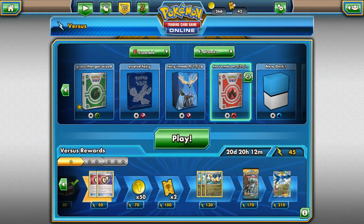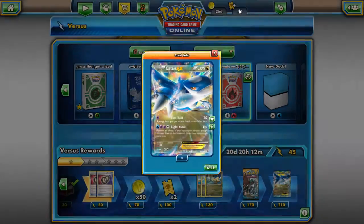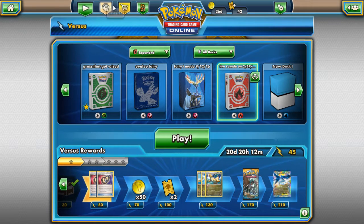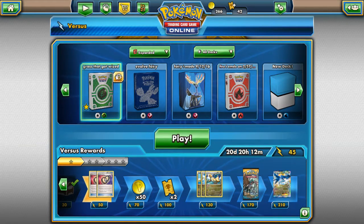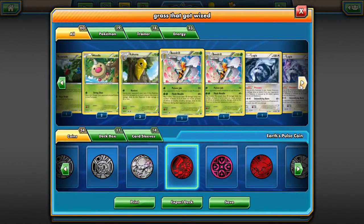I also got asked by players how to get more cards to build viable decks — expanded, legacy, or standard. If you look at the cards I just opened, some might seem nice but this is honestly a horrible deck. Out of all these cards, there are only about six I'd consider putting in a deck, and really only one or two I'd actually want.